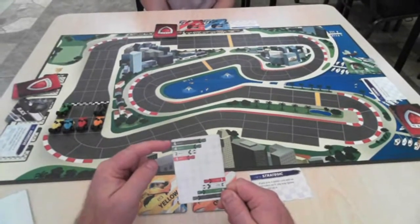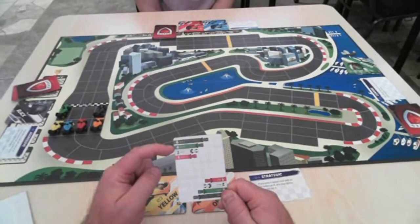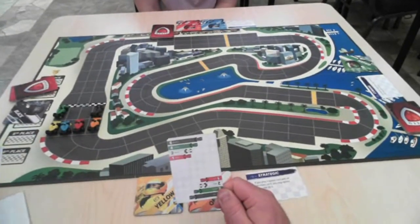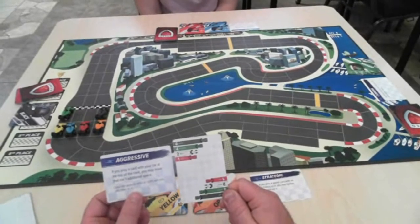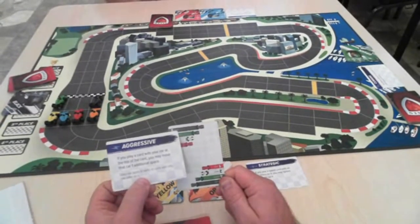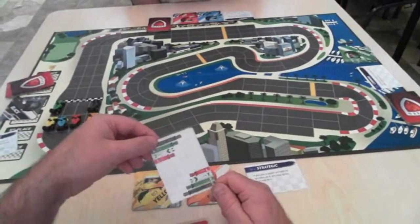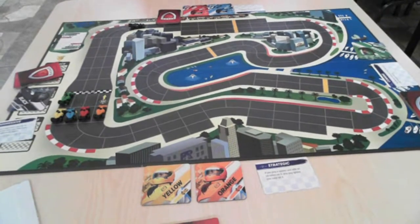The top card is played first. On a typical card, starting from the top and working down: this card moves the black car six spaces, then the green car four spaces, then a wild two spaces, then red one space. The wild can be any color not already on the card — so not black, green, or red. The player to my left has the 'Aggressive' power: if you play a card with your car at the top, you may move it one additional space. Since black is at the top, they move black seven spaces instead of six, then green four, then a wild color two, then red one.